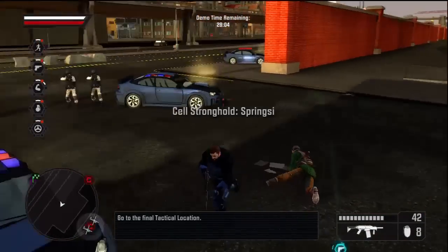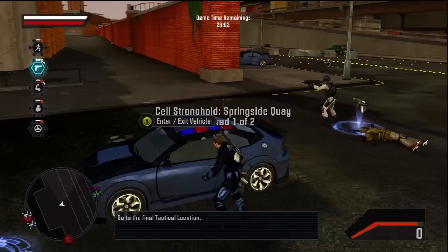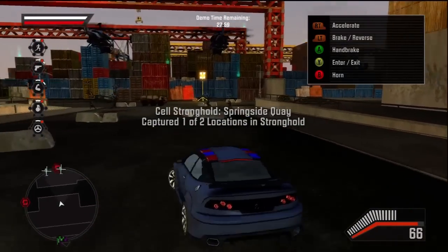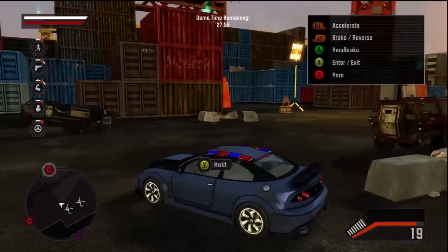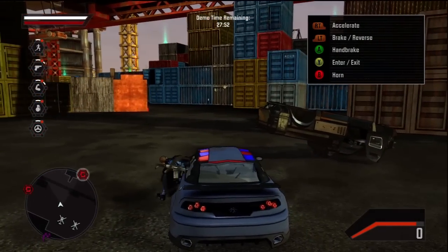The dock's entrance is under agency control, but we still need you to clear the area around the beacon prototype. This is a standard-issued Peacekeeper cruiser. It'll get you from A to B, but don't expect to break any speed records.